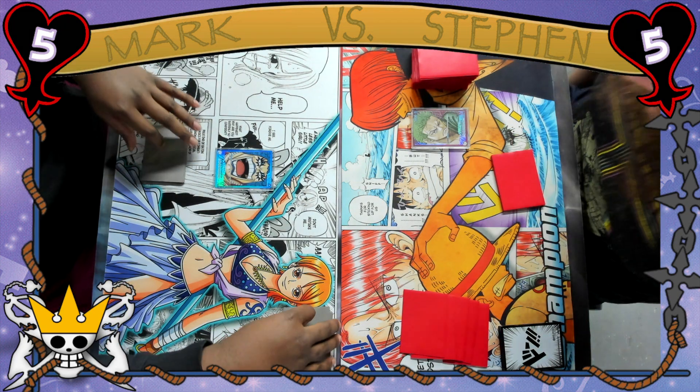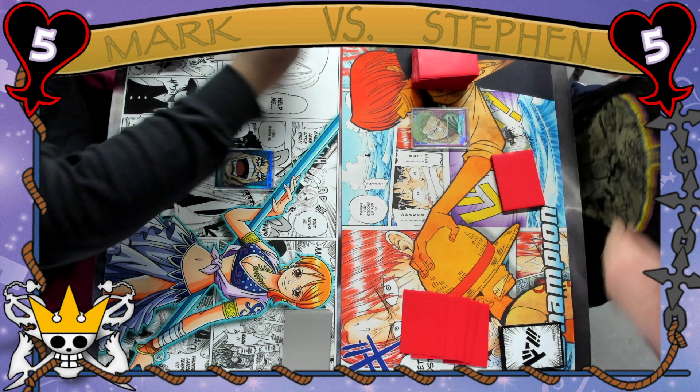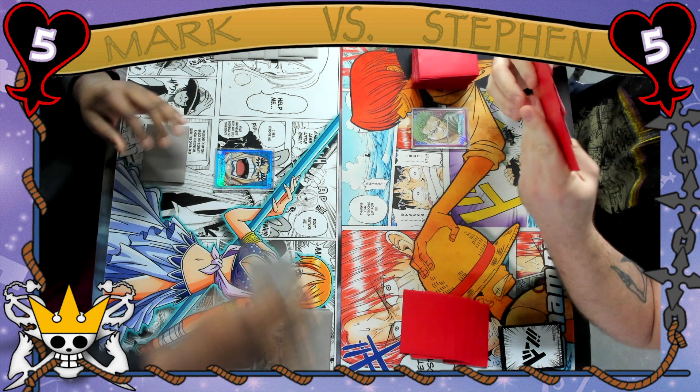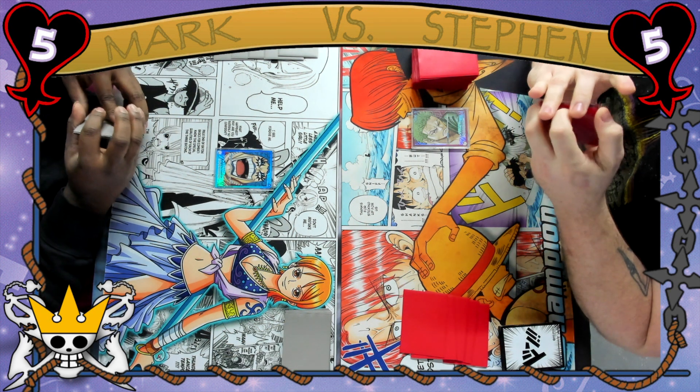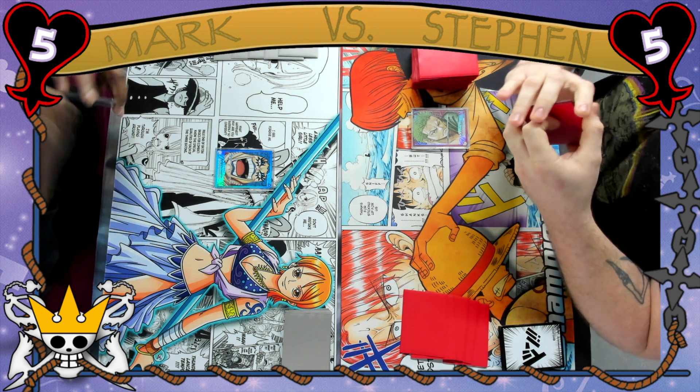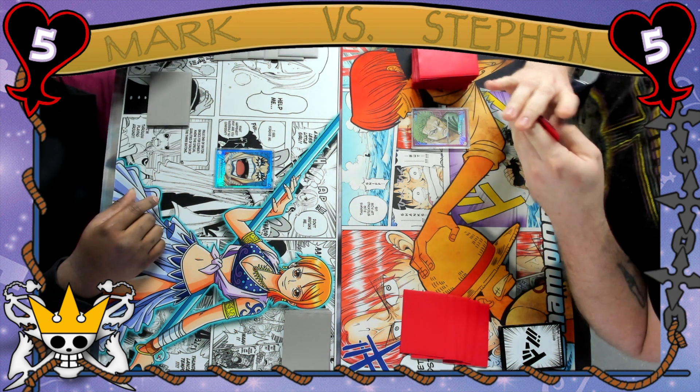The rules were we each split a booster box and if you won against your opponent you got to take one of their packs, so the more you win the more packs you have to open at the end of the tournament. We decided to spice things up a little bit — we wrote our names on the packs so whenever you took a pack from your opponent at the end you get to see what you actually took from them.